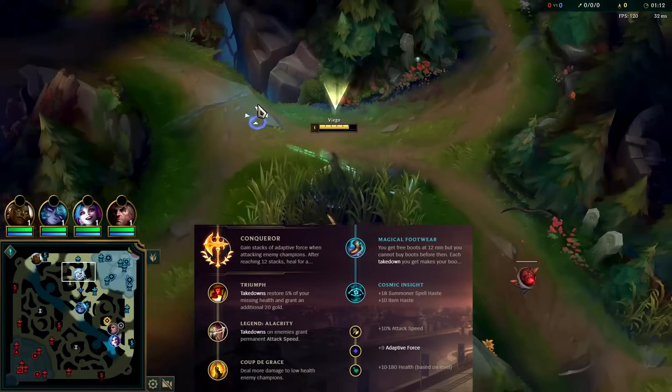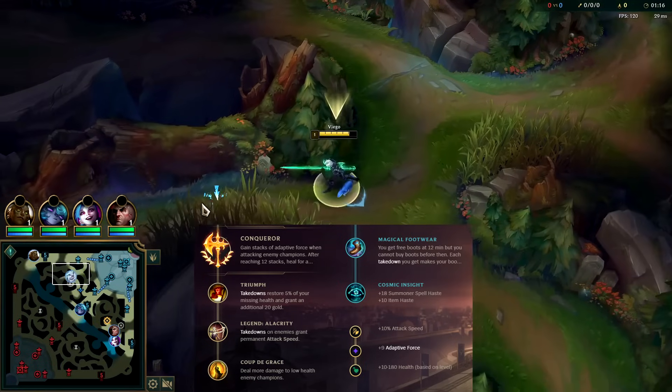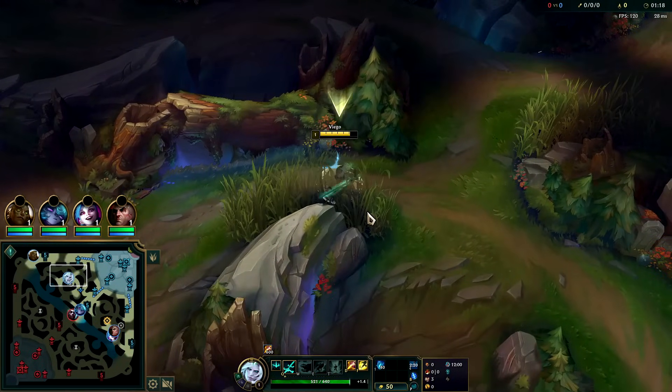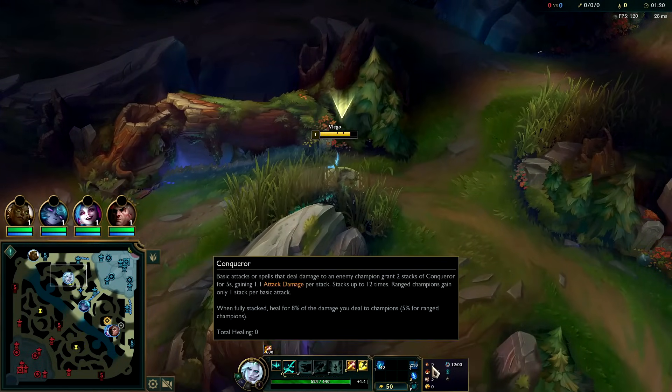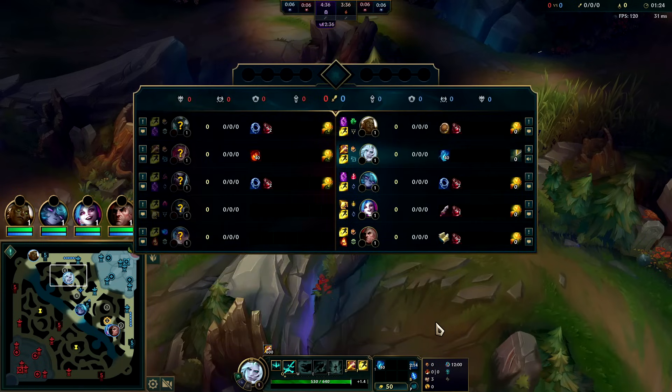What's going on guys, going to be showing you Viego's highest win rate build, currently at a 62% win rate. That is to go for a Trinity Force rush into Collector into Shield Bow. For runes, go Conqueror, Triumph, Alacrity, Coup de Grace, free boots, Cosmic Insight with attack speed and health.